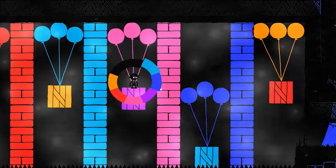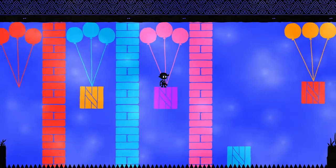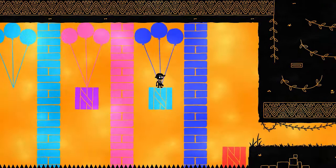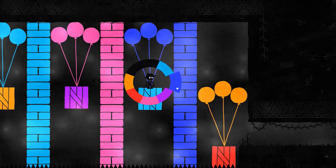Pink is bottom. So let's jump, switch to bottom, and make it. Next up, we want to have yellow balloons down. Then we've got to change to blue, which is over to the right. There we go. And now we got rid of our yellow balloons and made it.